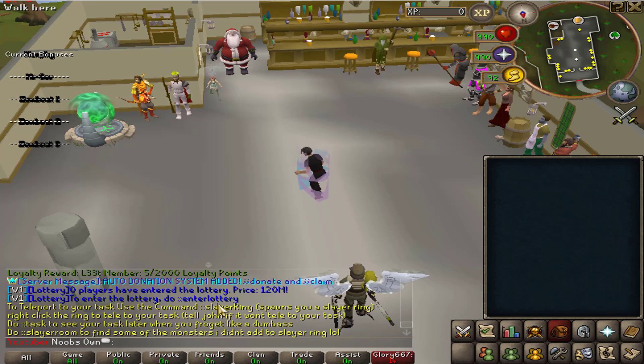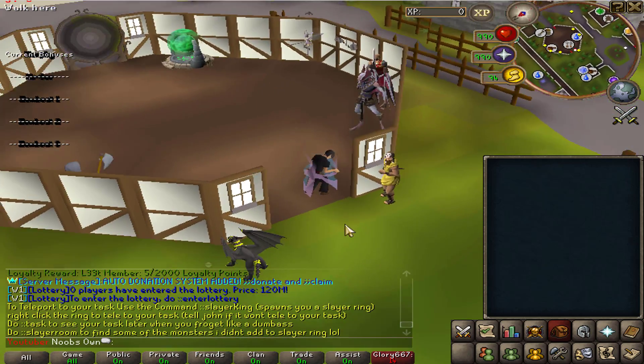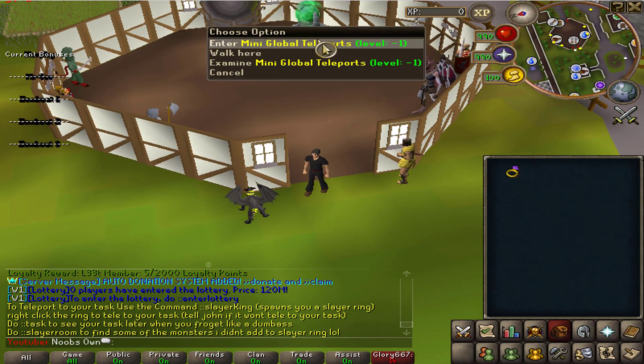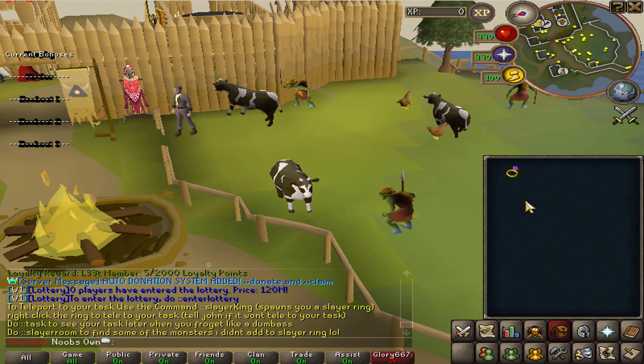You also have the slayer teleport which will teleport you right to your slayer task, which is amazing for money-making. Once you get there, if you type 'slayer ring' you get a slayer ring. Getting a task is very easy by just talking to the boss. There's also a mini global teleport and dark portal, and you can teleport straight to your task.